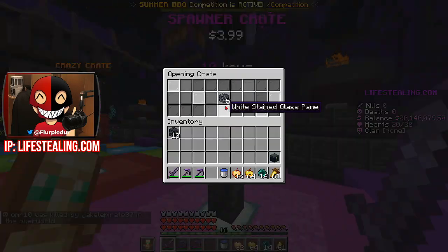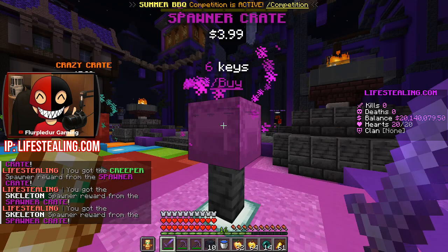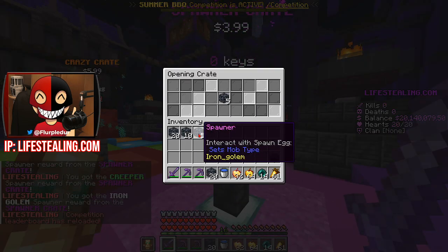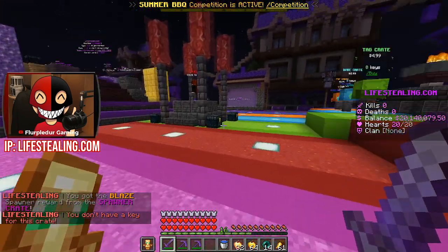And we've got our ten summer crates here. Five zombie spawners, five creeper spawners, five more creeper spawners, five skeleton spawners, five more skeletons - that's a lot of skeletons. Five more zombies, five more of everything. Iron golems as well. Those are all so good. I can't wait to set these down and hopefully not have them get stolen.